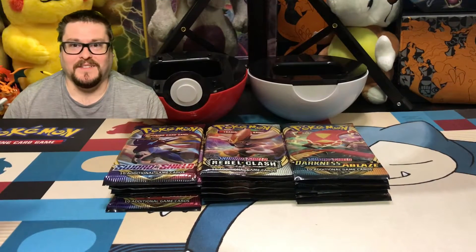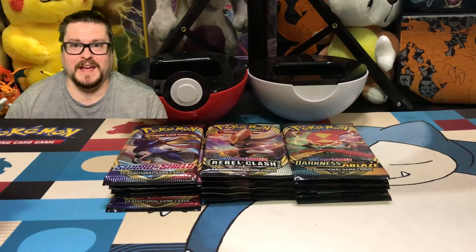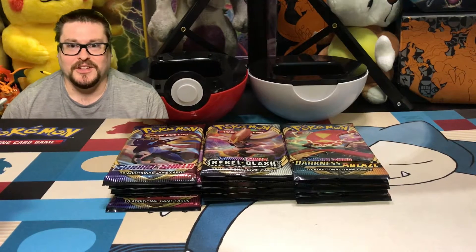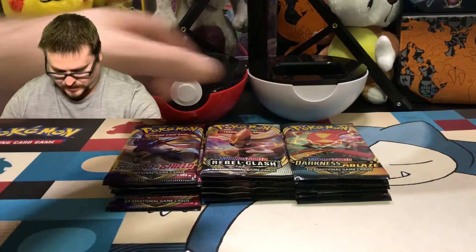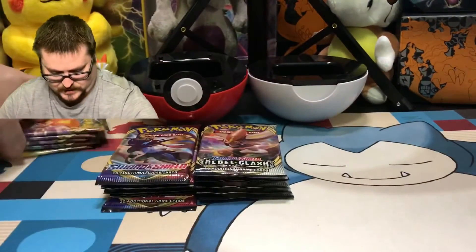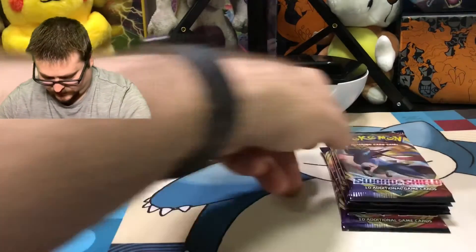All right, everybody, let's go Secret Rare hunting. We have all the cards from Sword and Shield packs — the original, the Rebel Clash, and Darkness Ablaze. So let's jump right into it and dig into the Sword and Shield packs. We're going to move Darkness Ablaze and Rebel Clash off to the side. Let's get these bad boys open.